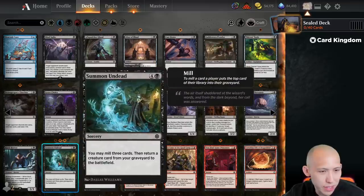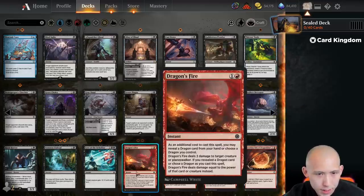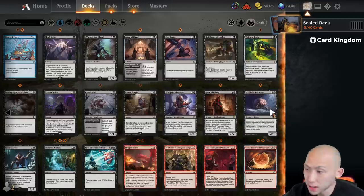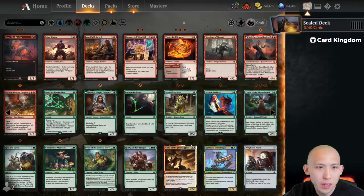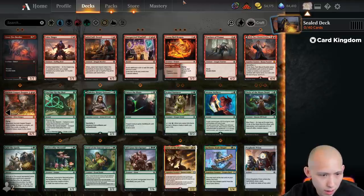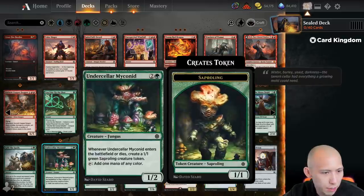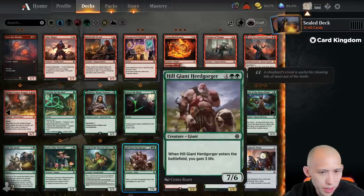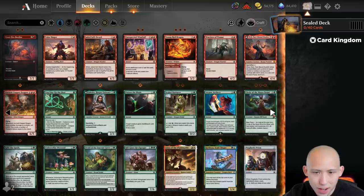In black we also have 3 Summon Undead and Eyes of the Beholder, decent removal. Double Dragon's Fire already in red, two of these beetles, a couple of Unexpected Windfalls, and then we have Wile plus the Ancient Copper Dragon — not bad. Green gives us a Jahira, a couple of rampers, Myconid's very good, Giant's decent, there's a Corlessa here.